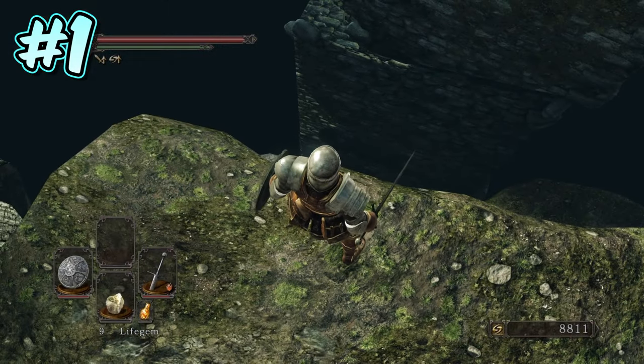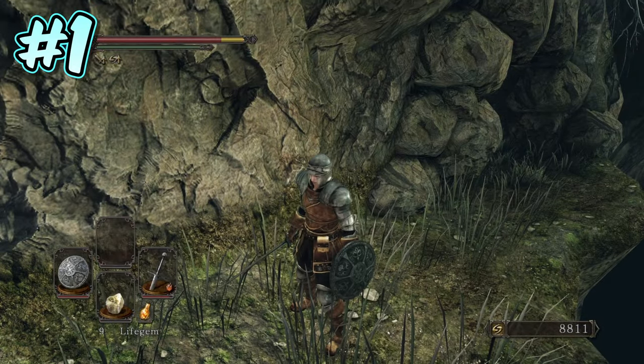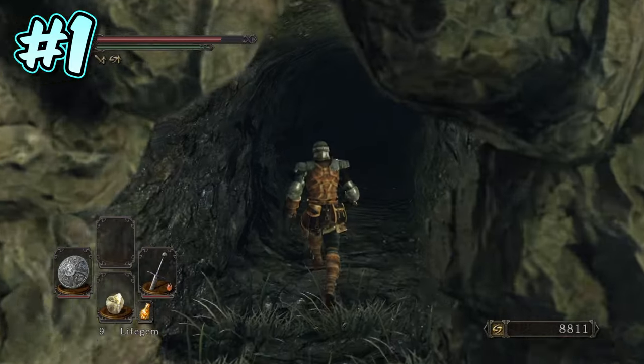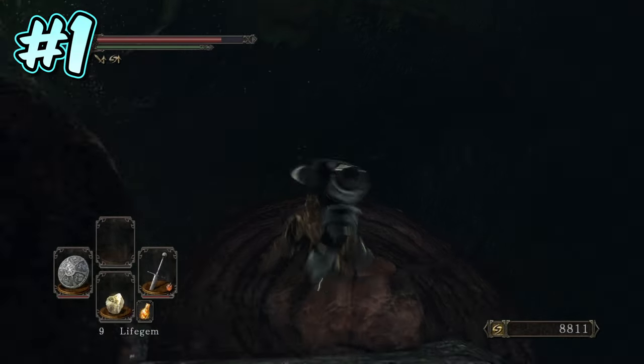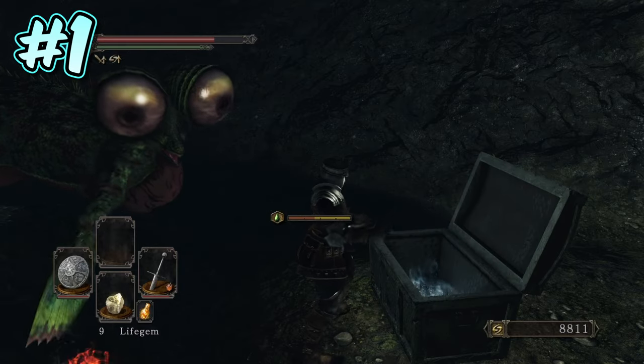Number 1. Starting things off in the Huntsman's Copse, at the Bridge Approach bonfire, fall down to the cliff outside the bonfire room onto the grassy ledge, and then enter the cave at the far end of the ledge. Once inside, walk through the passage until you reach the main opening. Then on the left-hand side, you will see a row of mushrooms on the wall that you can walk down to reach the floor. On the opposite side of the cave floor, you will find a chest containing Rickard's Rapier.